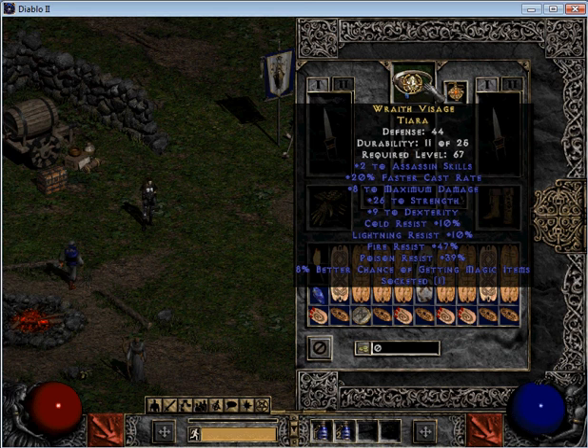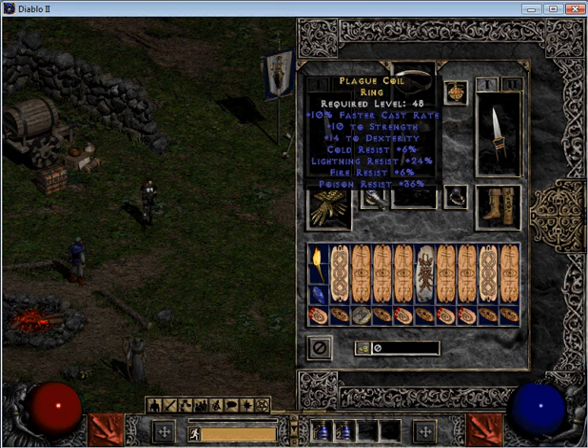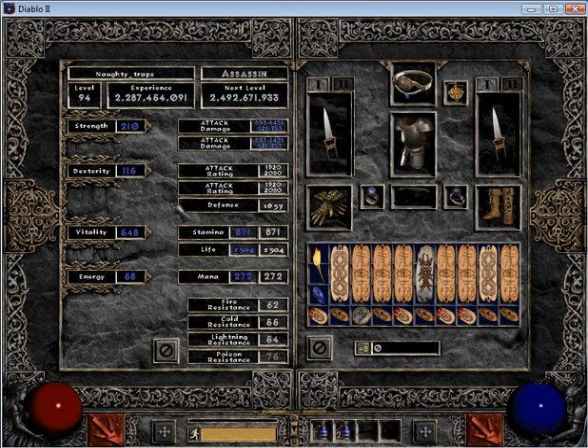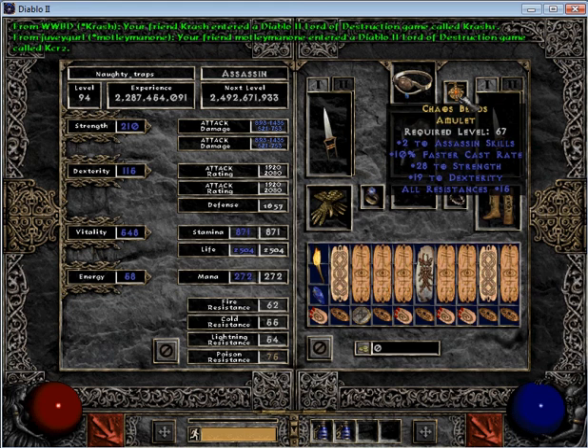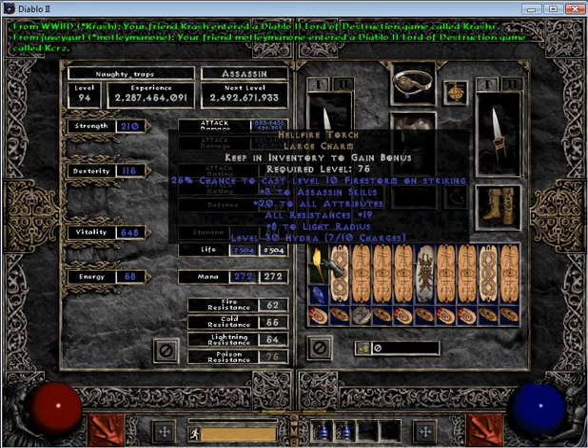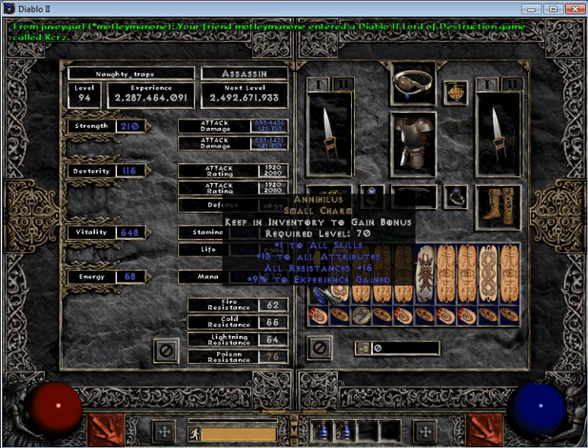You want to try to pick up weapons, your Circlet, and a ring that have strength and dexterity, just so you don't have to put those points into your stat screen. I've made it so I can put every single point into vitality — I put nothing into strength and nothing into dexterity. Because the amulet, circlet, rings, torch, and anni all add to strength and dexterity.